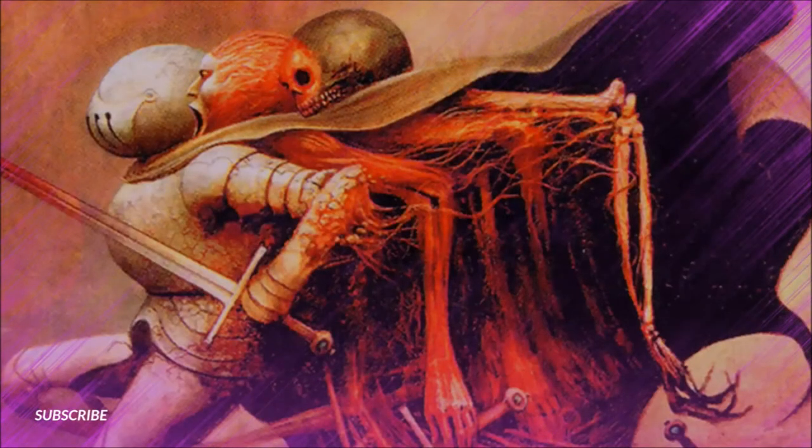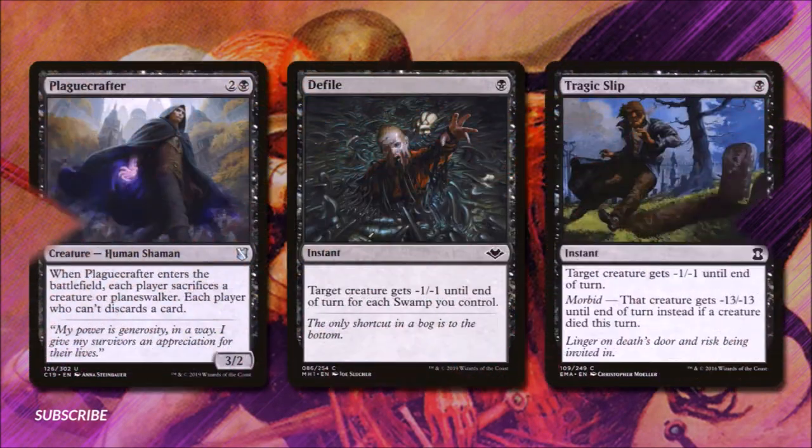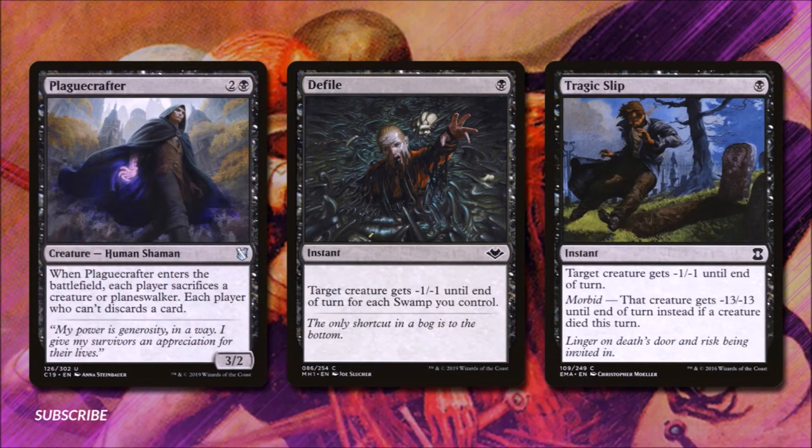In our next section, let's keep our opponents out of our way with Off They Go. We're going to play Plague Crafter for 2 and a black. It's a 3-2 human shaman, and when he enters the battlefield, each player sacrifices a creature or planeswalker, and each player who can't discards a card. This is good removal, and in the event it doesn't remove anything, we still get that discard trigger that the deck wants.